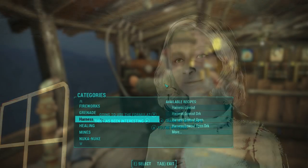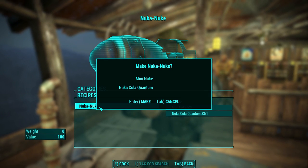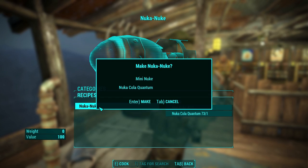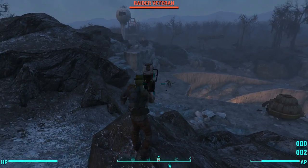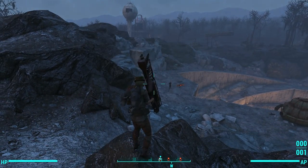The Nuka Nuke schematics require one Mini Nuke and one Nuka Cola Quantum to create a Nuka Nuke. This weapon is just as impractical as the Mini Nuke launcher. I won't be using it in any serious way in my gameplay, but instead of a big fiery red ball of fire and radiation, it gives you a big nuclear blue blast, which is pretty cool to see.